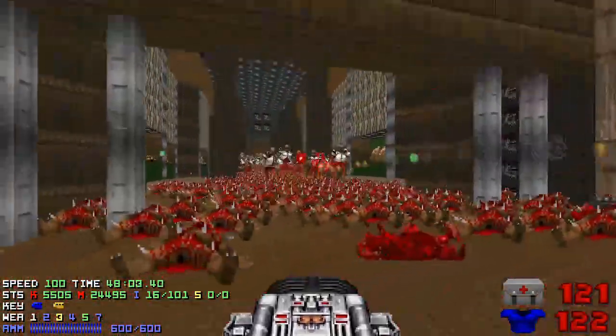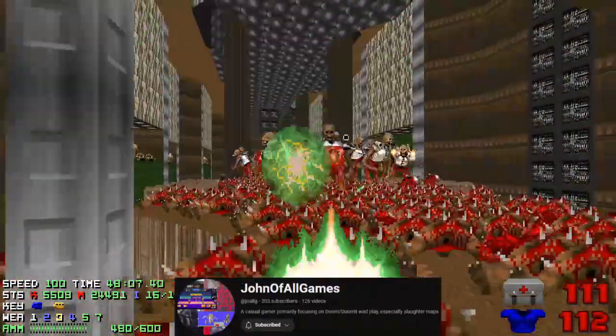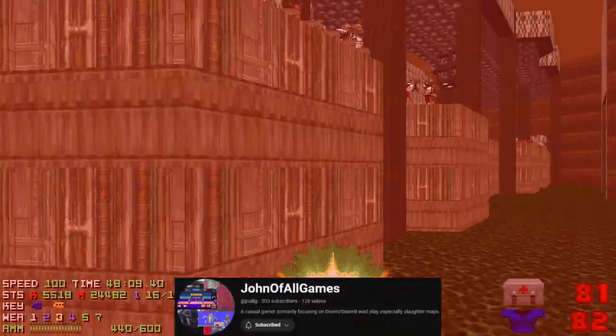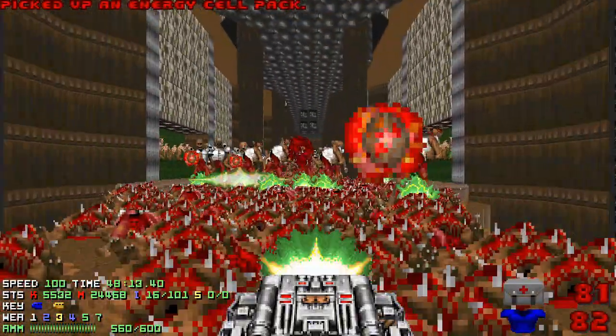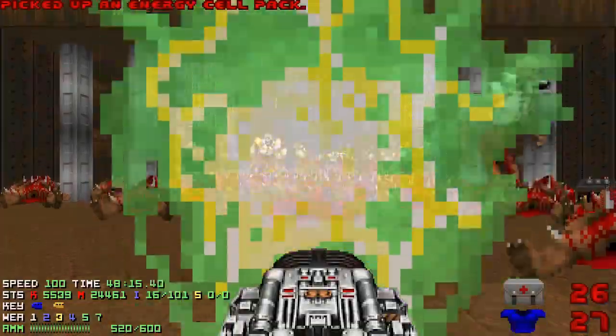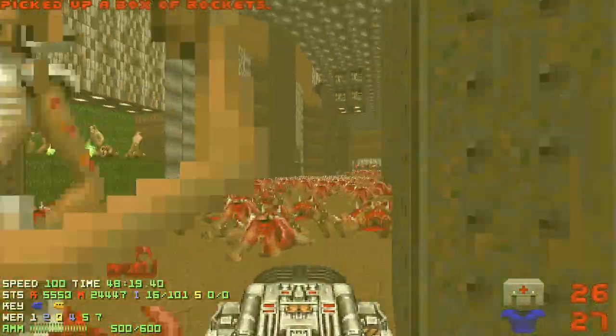If the Revenants get too close, you can use the strategy implemented by John to get rid of their projectiles. You jump into the teleporter once in a while for the projectiles to disappear. Once the path is clear, the cleanup starts.